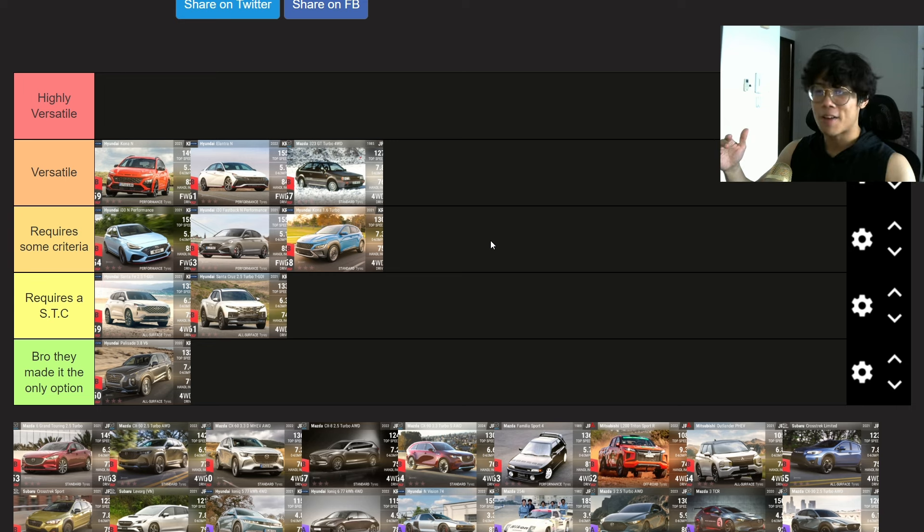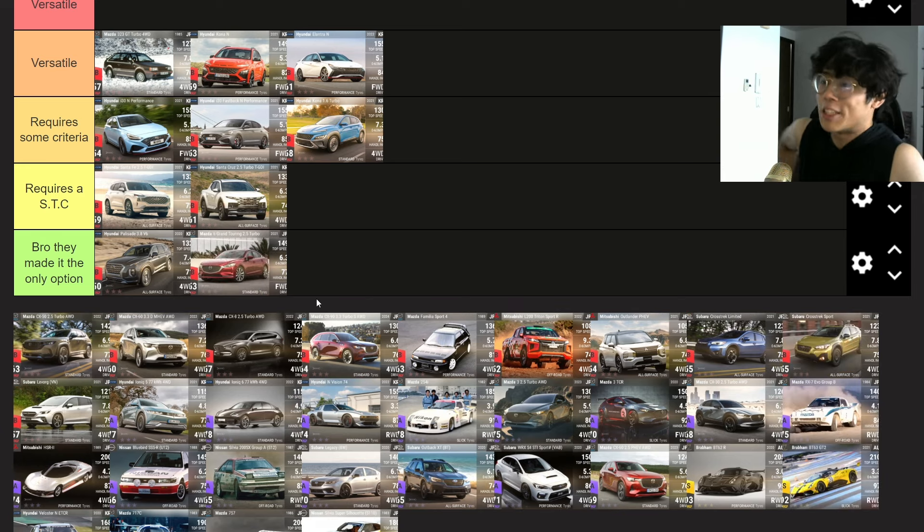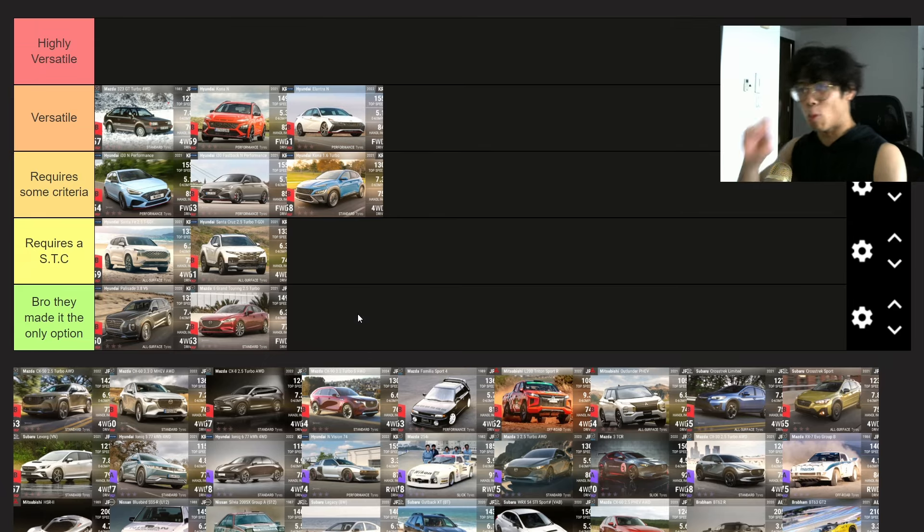When the game gets more saturated, it's getting harder to find cars that punch way above their belt, but the Mazda 323 is one of those cars. The only reason I wouldn't put it in highly versatile is that it would need to be best in slalom plus two or three more track sets. I'll put it at the top of versatile. The Mazda 6 Grand Touring — they made it the only option. Seriously, the last time I saw it being used was in one tri-series when APGP was really new, and there was a test bowl where there weren't many cars you could use. I've never seen that car used ever again.